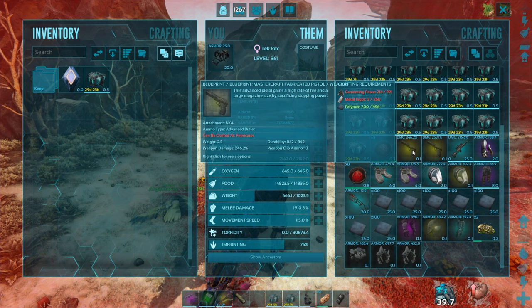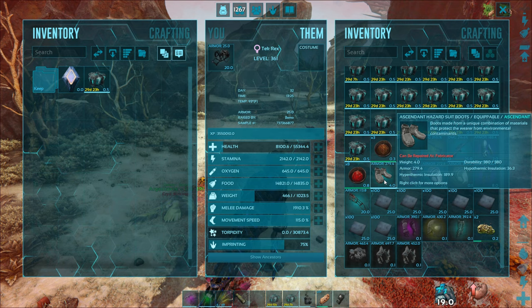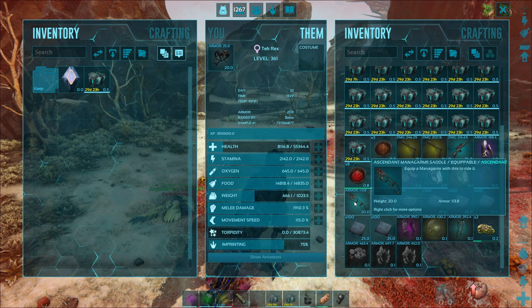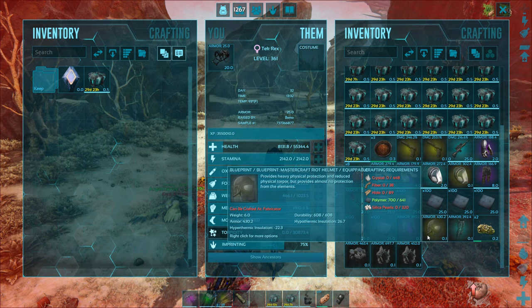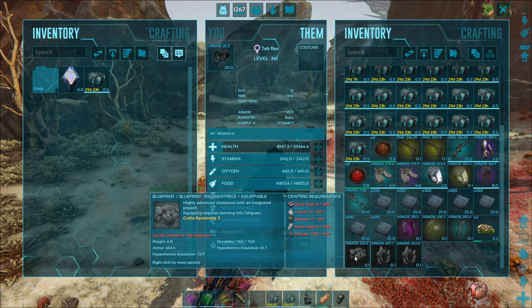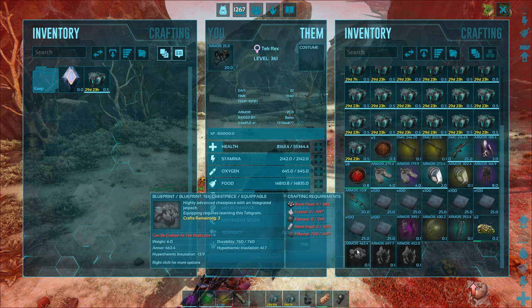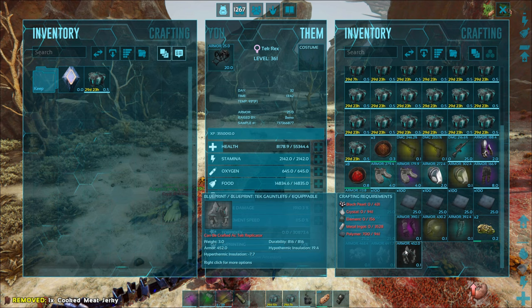We got some nice blueprints for mastercraft pistols — very good durability and damage. We got an ascendant sniper rifle, some flak armor, some ascendant hazmat stuff — I don't know if those are any use on this map but they're pretty good. We got a blueprint for the mastercraft mask, some hazmat pants, a flying ferret saddle with 113% armor — that's awesome. Then we got blueprints for riot gauntlets, another helmet that's better than the one we have, some really good leggings, and some tech stuff — a nice chest piece with 697 armor rating, and arms with 760 and 1100 durability.